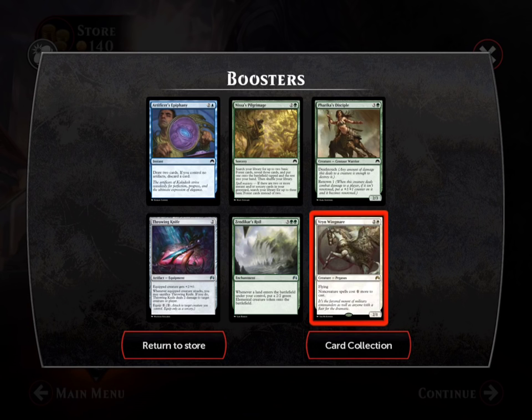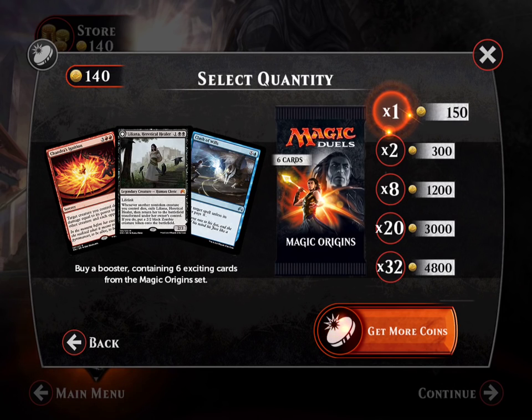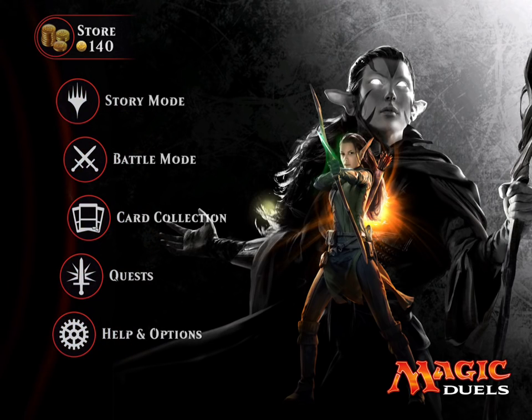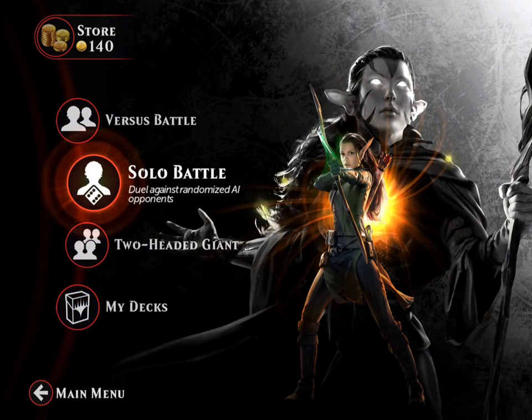Okay, let us return to the store. We're out of money. Our cards were really, really bad — like extremely bad. So let's go ahead and play a game. Let's go to battle mode and we'll just play someone.